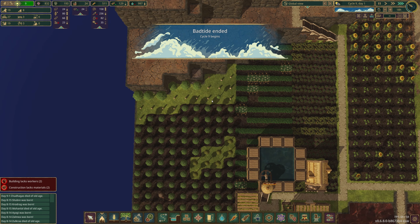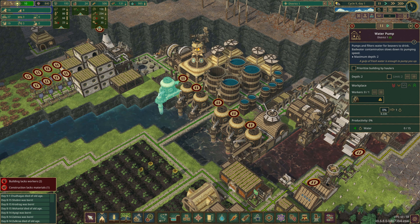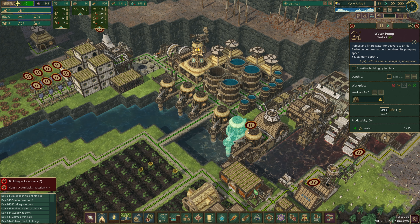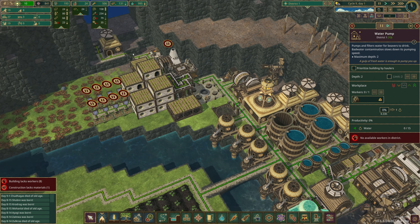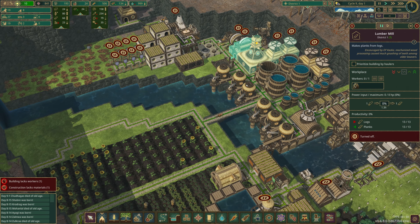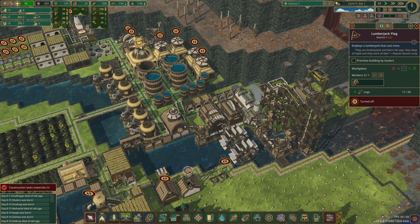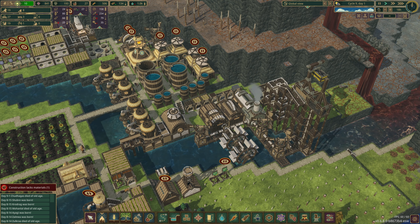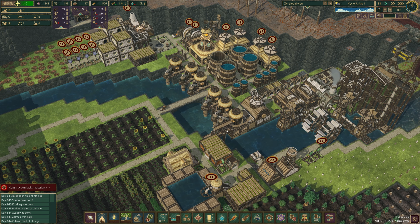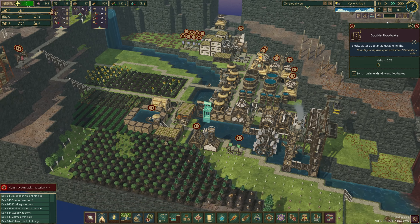Bad tide is over, so we need to get ready to start pumping water. We ended with nearly a thousand water — not too bad. We are short nine beavers. We are short beavers — we can pull from building. We can raise these up a little bit now. When we're going to start coming in it'll be really raising this up as high as we can, just having water come through here. We survived another bad tide, which is kind of cool.